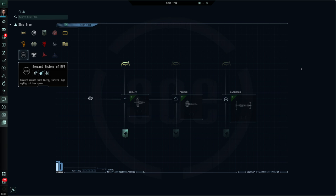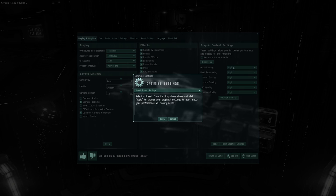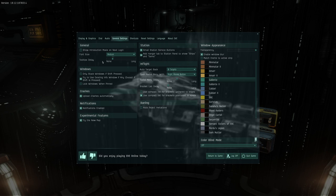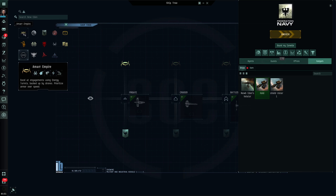Now just before we move on, let's set up a couple of things in our settings to make this a smoother process. Hitting escape twice is going to get me to my settings. First, under Display and Graphics, I want to set that to high if you can — set it as high as you possibly can so that when we're looking at ship models we're getting the best experience. Also in General Settings you'll see a setting for tooltips delay. Basically this controls how long before information pops up when you hover over something. I'm going to bring it down fairly short for this episode. When you're actually playing the game you might find that distracting and want to make it longer, but we'll move it down here for now.